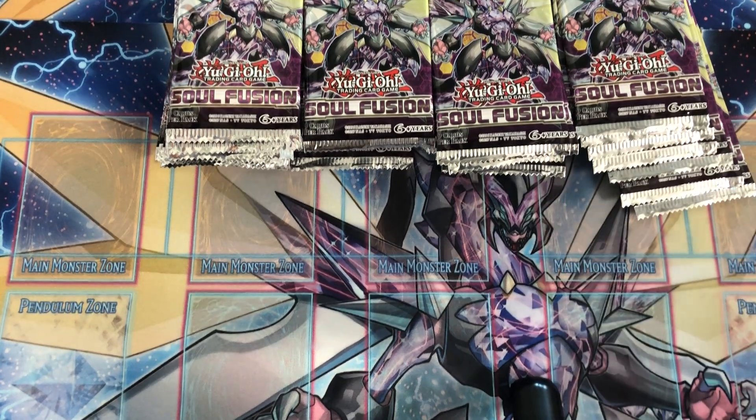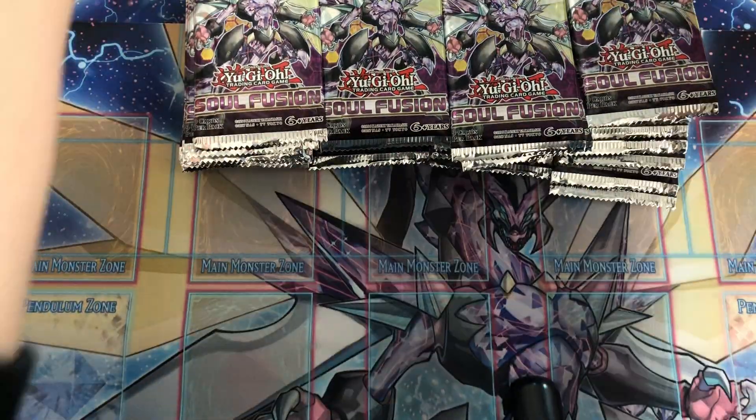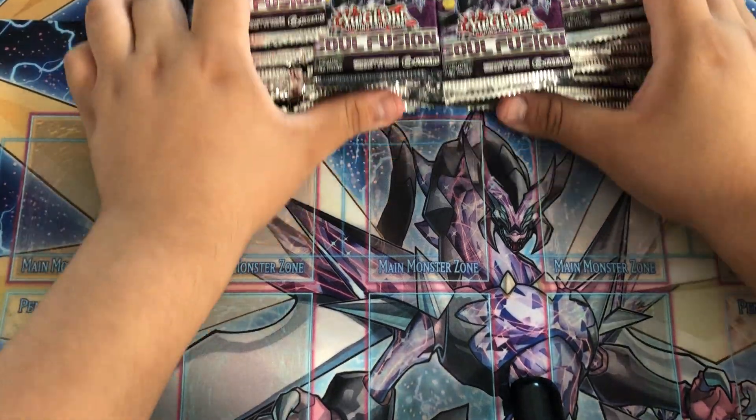What's good? Peru's finest here with 80 packs of soul easing, sponsored by Dunkin Donuts. So we're here opening 80 packs of this set.